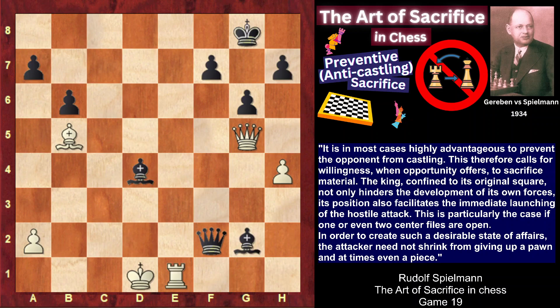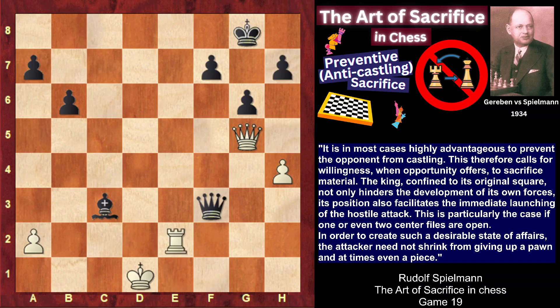Rd1, Bxg2, Re1, Bf3 check, Be2, Bc3 attacking e1, Bxf3, Qxf3 check. Now if Re2, Qd3 check and white loses the rook. As was the case in the game, Kc2, then just Bxe1 and black is a bishop and three pawns up — that's why in this position white resigned. I hope you enjoyed the game, and if you did, like the video, subscribe to the channel, and see you next time!